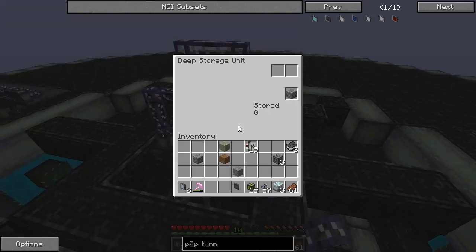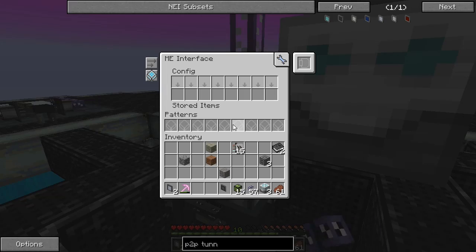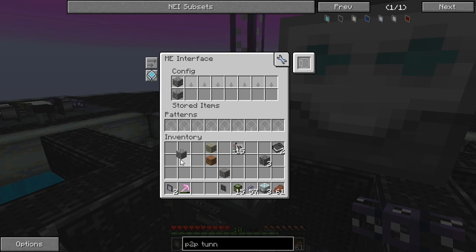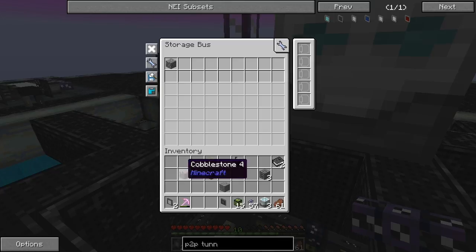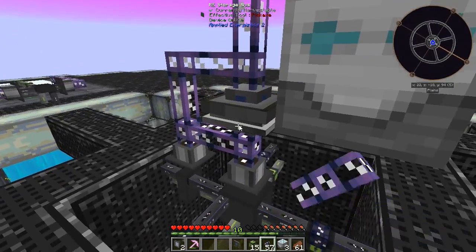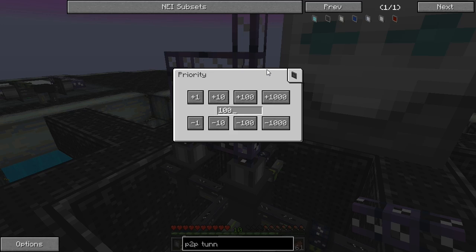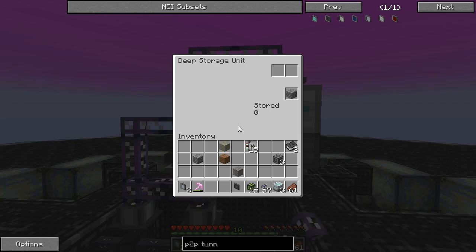I don't know why it's not working - cobblestone isn't storing at all. Just to make sure I'm doing this right, cobblestone in - nothing yet. The only thing I can think of would be to set the priority to a thousand. I have no idea - it's just not storing anything.